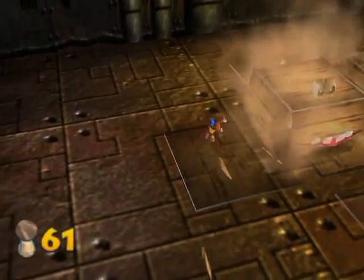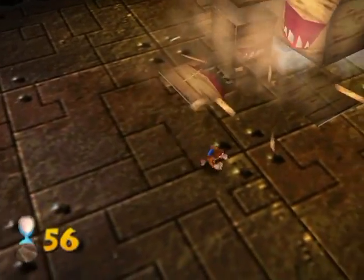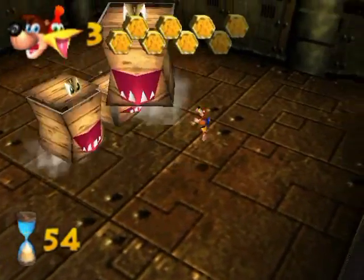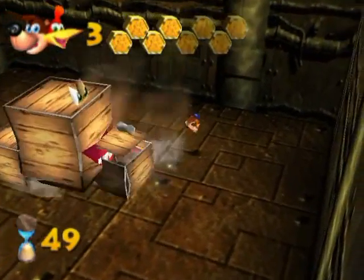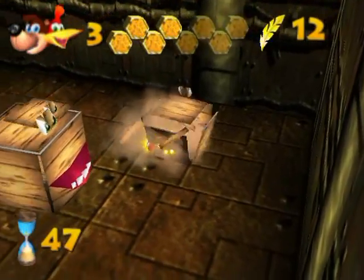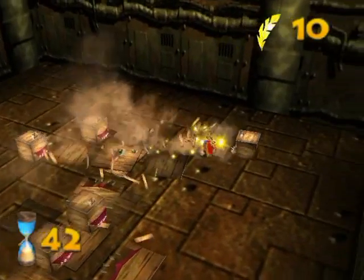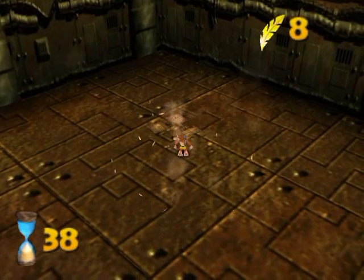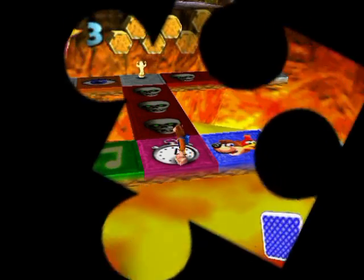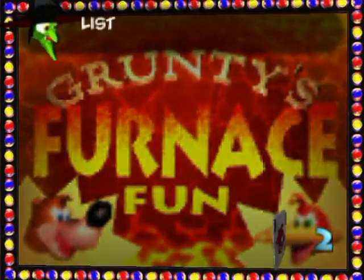Just gonna destroy him into smaller pieces before we get the Wonder Wing out. The Wonder Wing will really speed things along, but it's not necessary. I'll Wonder Wing it up — I'm wasting energy for the actual game. There we go — take them all out. That's another thing: if you get a boss, it actually burns your energy, but it's not that big of a deal.